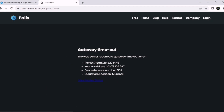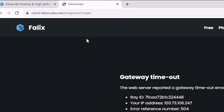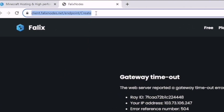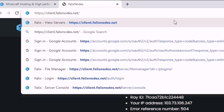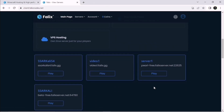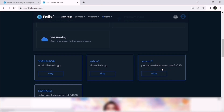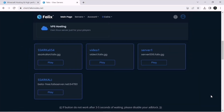After that, a window might pop up — don't worry, our server has already been created. Go to the address bar and delete everything after '.net/', then press enter. This window will pop up — scroll down a little bit and you can see our server is ready. Now click on the server's Play button.